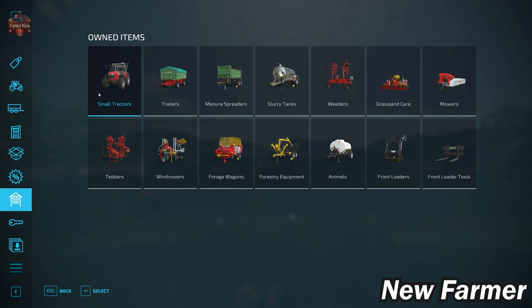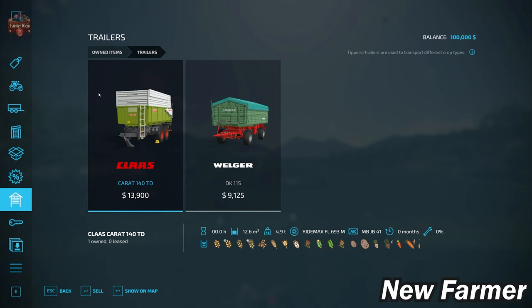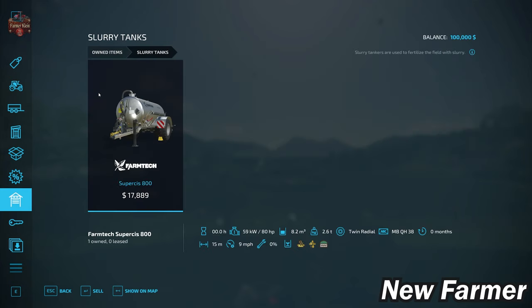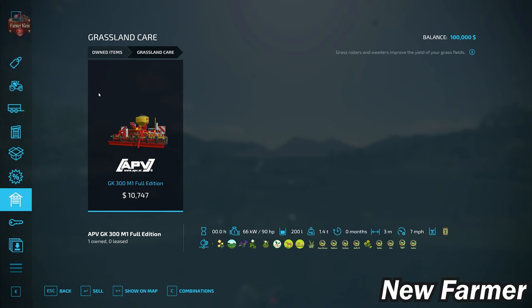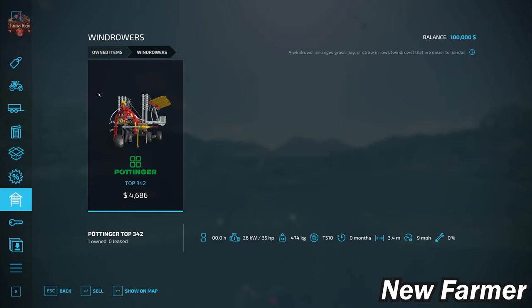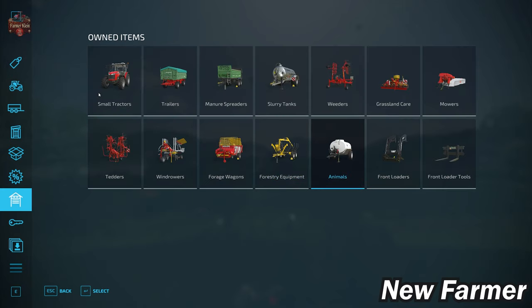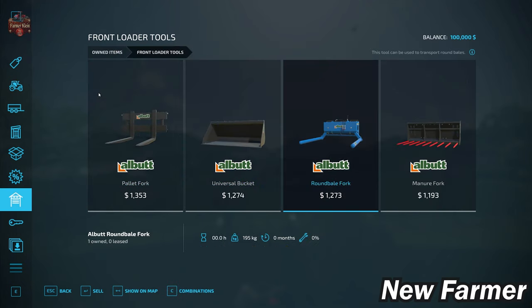Let's take a look at the starting fleet. We start with the Massey Ferguson 5S-105 small tractor and the Massey Ferguson 4709M. We have the Kloss Karat 140 TD trailer, Welger DK-115 trailer, Brantner TA 12050 spread power plus manure spreader, FarmTek Super Cease 800 slurry tanker, Aerostar Exact 600 weeder, and APV GK300M1 full edition grass care roller for use on grass only. We have the GMD 4411 side mower, F240 front mower, GF 8712 tetter, Pottinger Top 342 wind rower, Boss Alpine 251 forage wagon, Anderson M160 forestry trailer, ABI Attachments 550 water tanker, front loader arms Q3M with pallet fork, universal bucket, round bell fork, and manure fork.